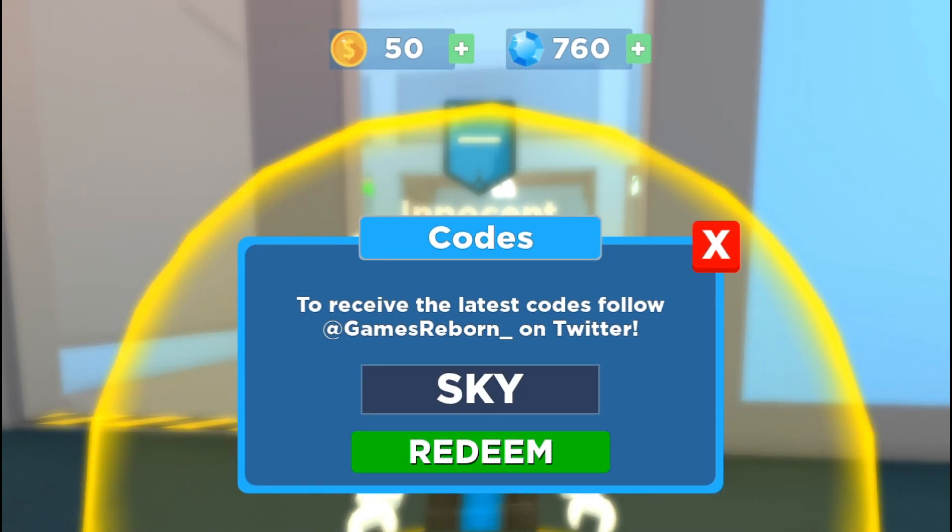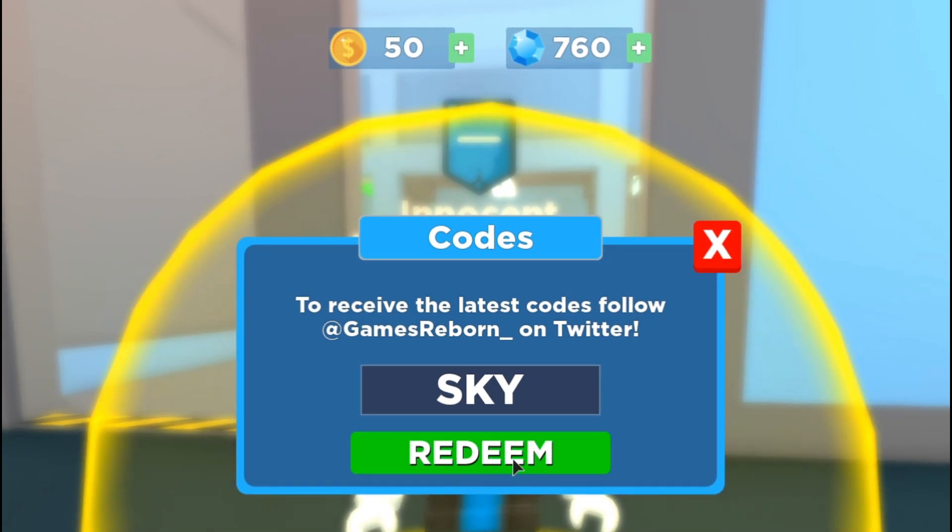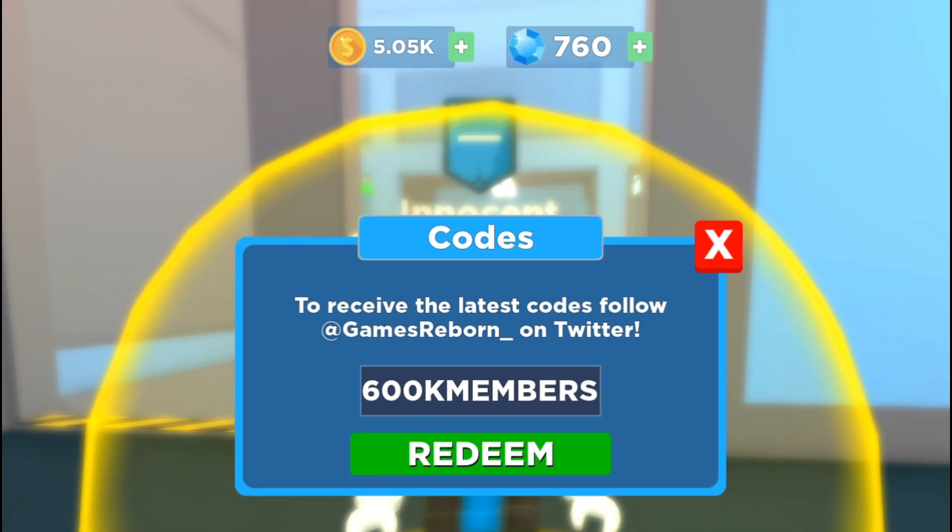Here's another code: 'sky.' This code will give you 5000 tokens in this game, and tokens are really important to upgrade your stats. Here's another code: '600k members,' and that code will also give you 5000 tokens.